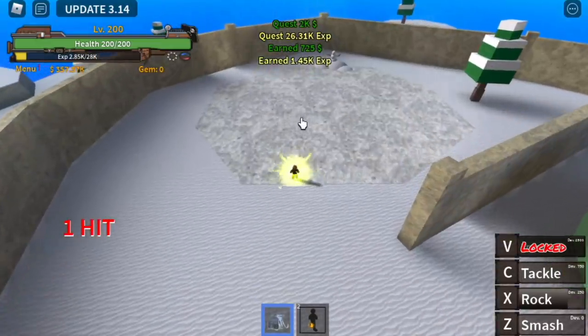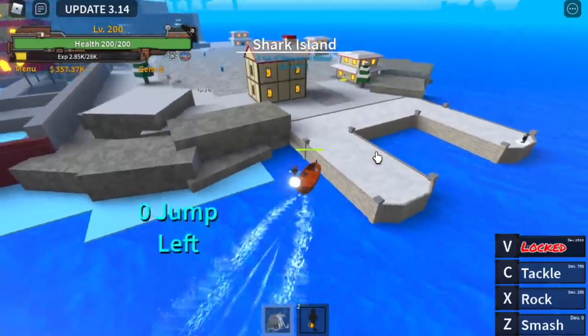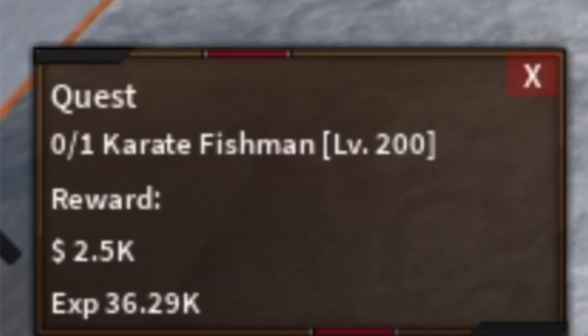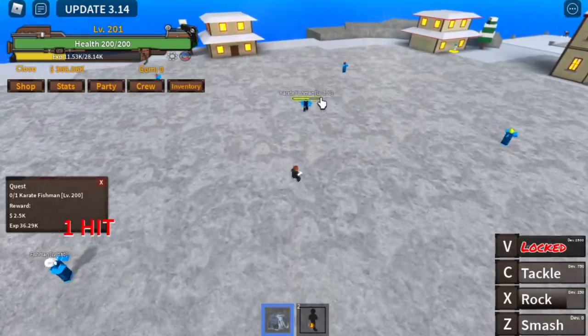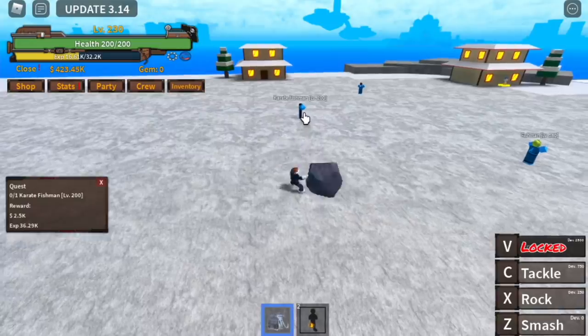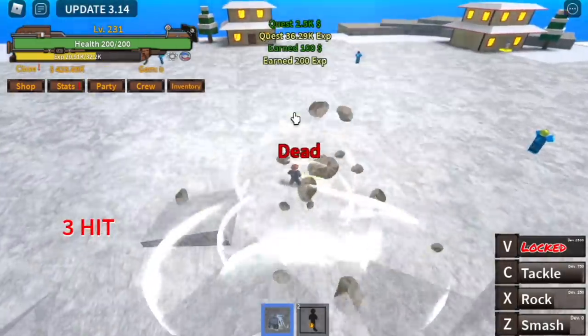At level 200 we are ready to go to Shark Island. Start with the Karate Fishman — skip the quest. Use Throw, Smash, and Tackle. Keep doing this until you reach level 230.